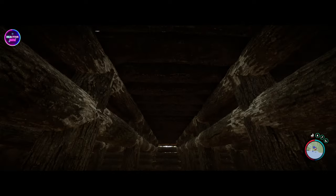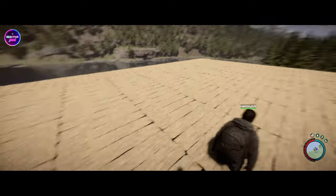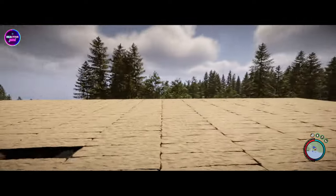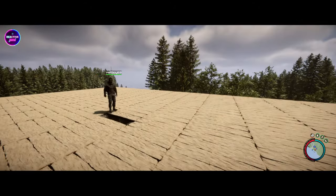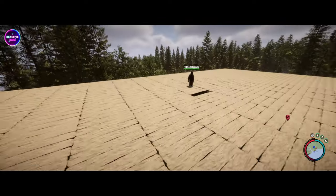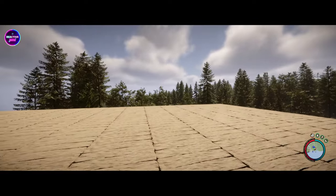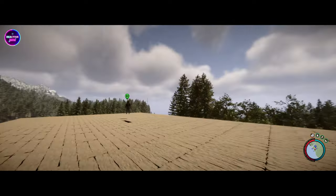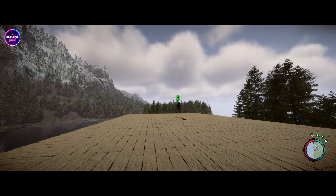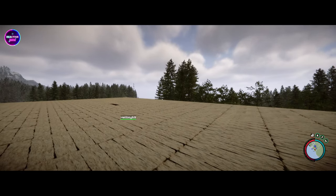I want to get a set of stairs sort of coming up through the middle — find the middle of this place, which is probably about where we are now. I'm going to start on the garden up here. We're going to get a nice big outdoor garden area going, with an undercover table, fire pit area, things like that. Should be really nice.